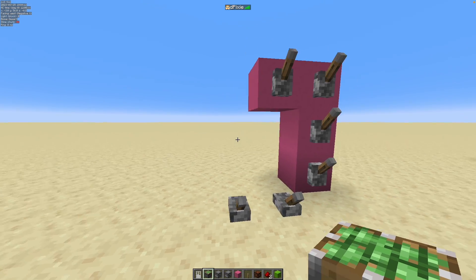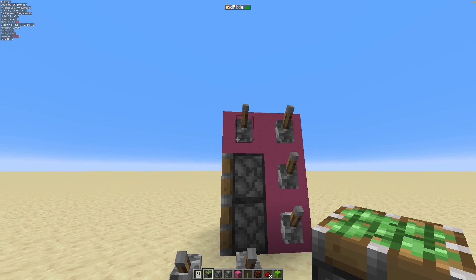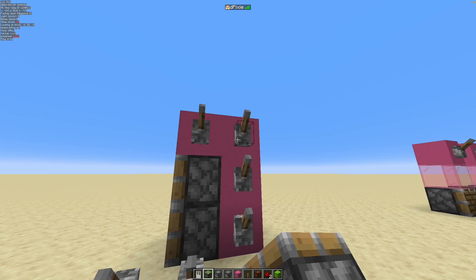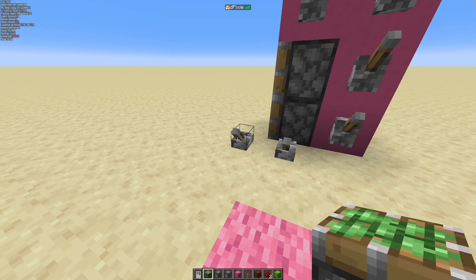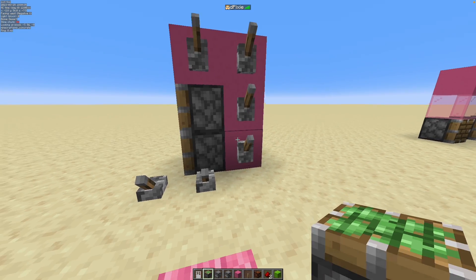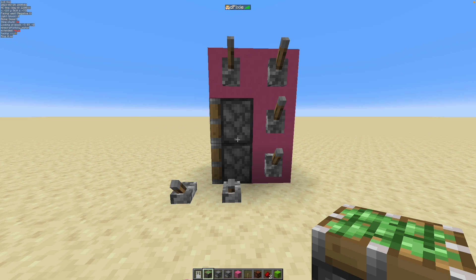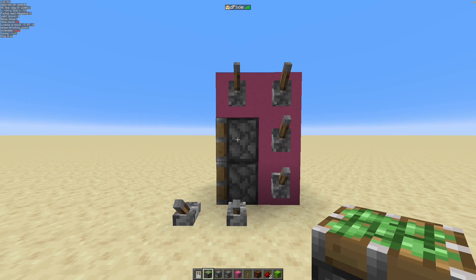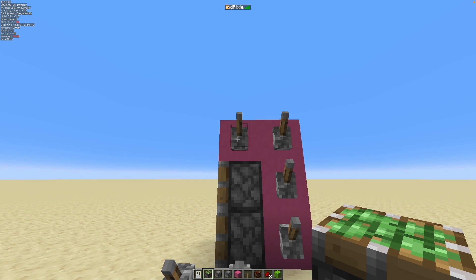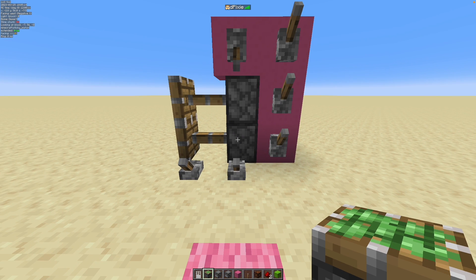Basically, if you replace the door blocks with pistons, it starts working a bit weirdly. So parts of it work as if it was a door — like these do not activate anything, these activate both blocks, and these only activate the bottom block. The legacy of the door code means that for pistons, if they have any block above them that gets powered — in this case weakly powered by this lever — they are also considered powered.